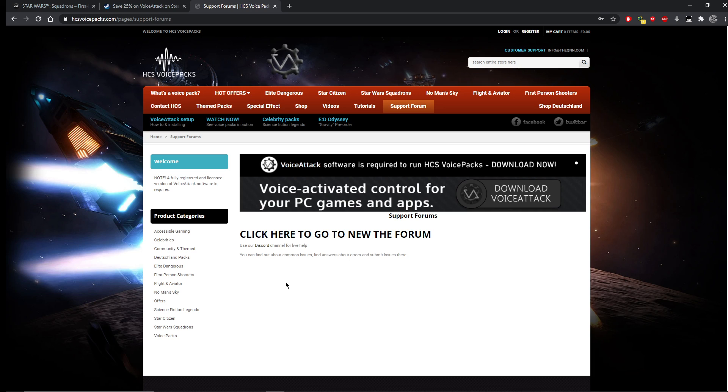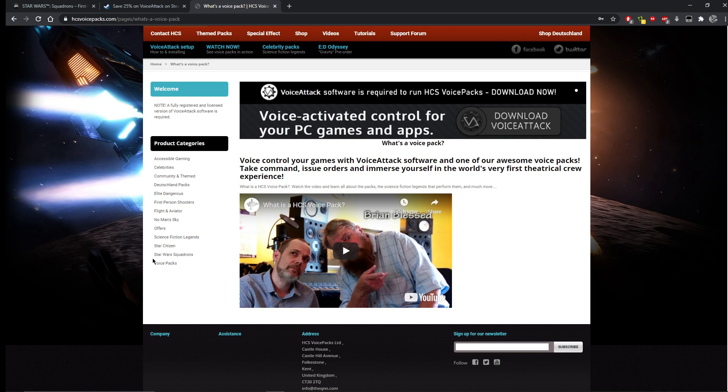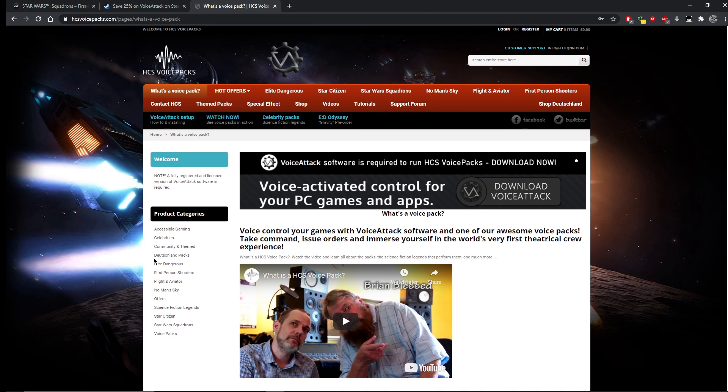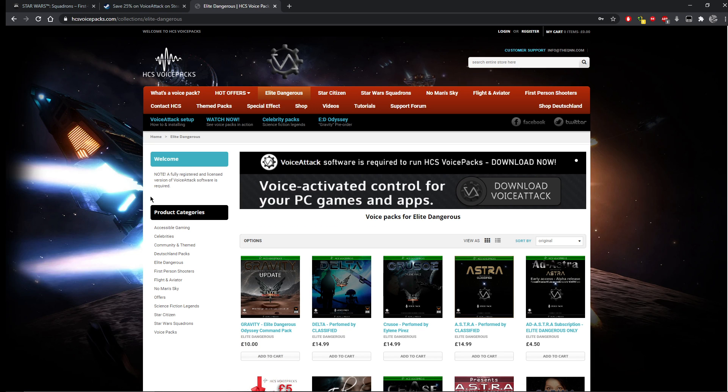So what is a voice pack? The Voice Attack software needs profiles - it needs phrases and the keyboard shortcuts to go with them. The HCS guys do the geek black magic for us, and their software goes a little bit further with very clever stuff. What they also do is find sci-fi acting legends, coax them into a recording studio, give them a script, and say 'please read all this stuff out and make our game sound really cool' - and they pay them well. So they've actually got some pretty famous people to do voice packs for some of the games they've covered.